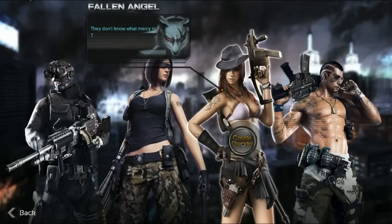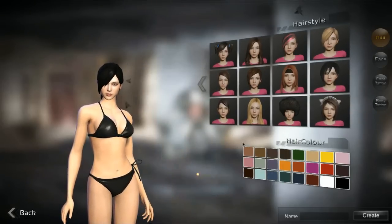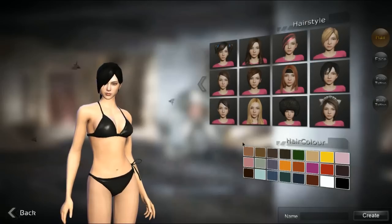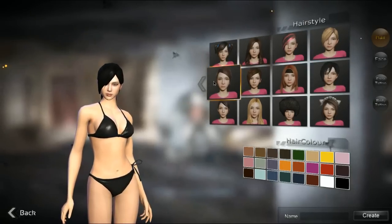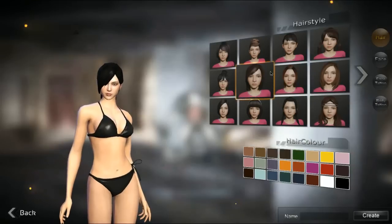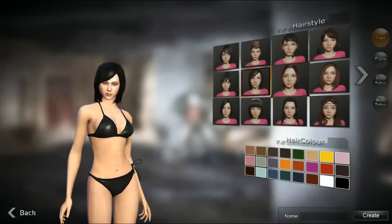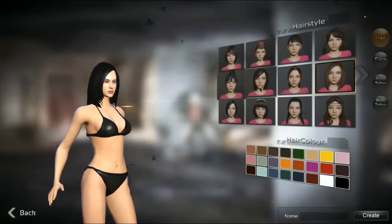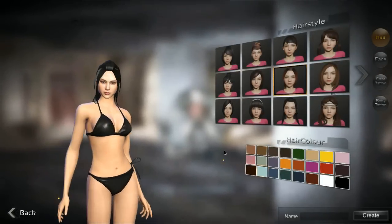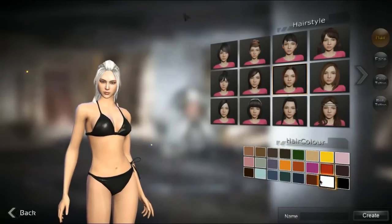So I already have a male character, so for the purpose of this video I'm going to go ahead and go with female. First thing we'll see here when we come in is some customization that you have for your character. We have the hairstyles — they don't have a lot of hairstyles. They only have two pages of hairstyles. They do have quite a bit of hair colors you can choose from though, which is pretty good.